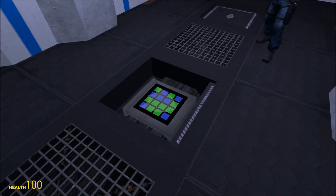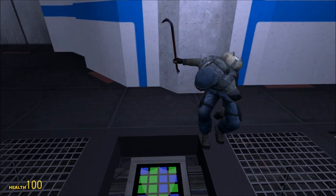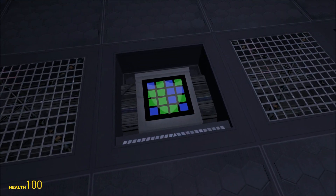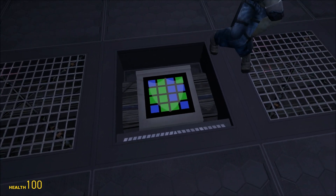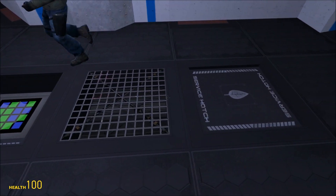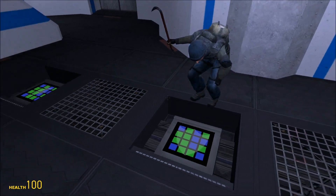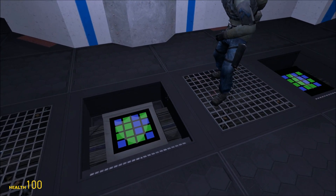And I think that leads on nicely to what we're seeing here on top — that grid pattern and what it represents. Each module has the same grid of four by four tiles, and each tile can be either green or blue. For each type — power, shield, or life support — there's an optimal pattern of green and blue tiles. The number of tiles that differ from that pattern means that the module will be slightly less efficient than optimal.